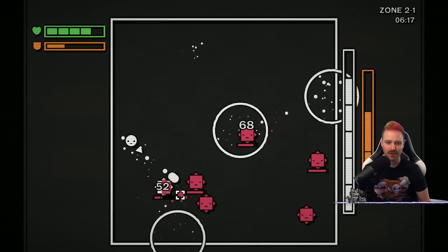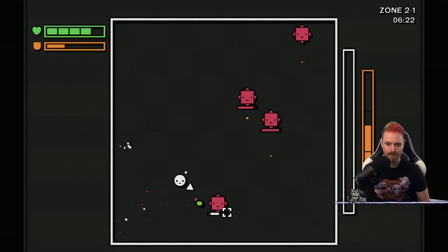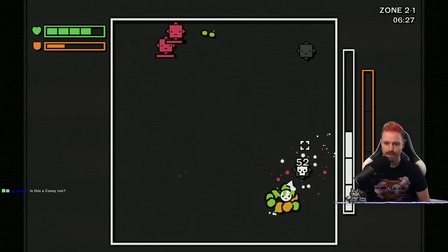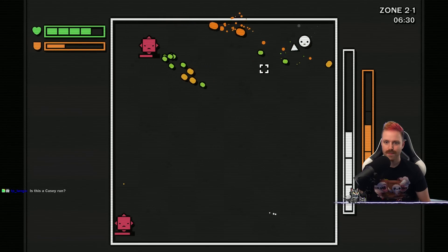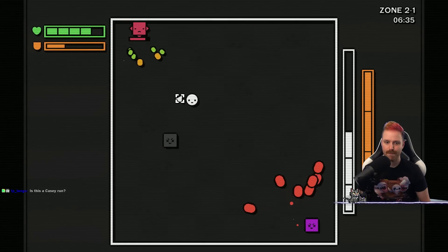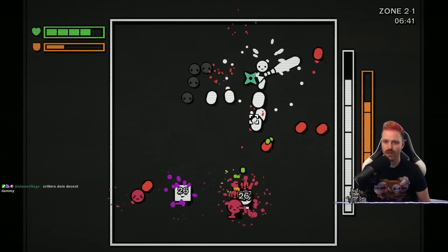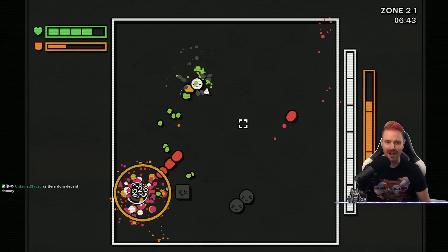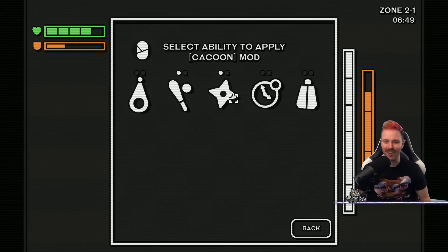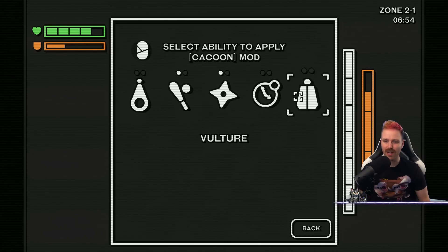We go all in on these critters. Critters are going off. 20% chance to summon one critter on... shurikens seem to be doing a heck of a lot.